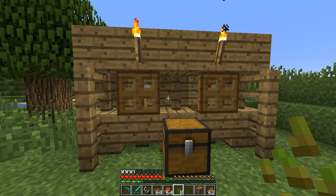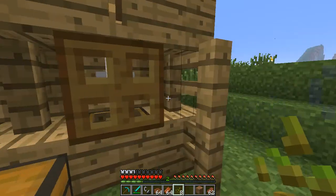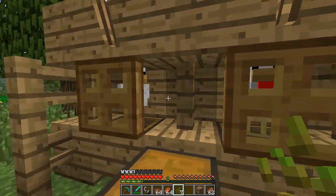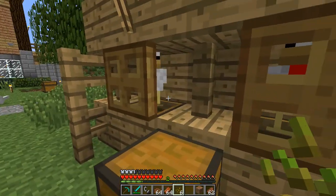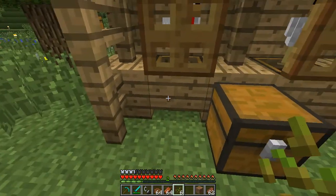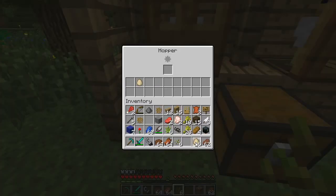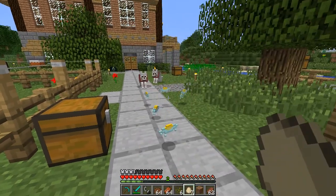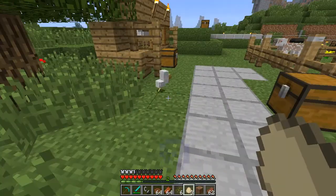In this little enclosure here I have two chickens. There have been some rather drastic changes to chickens in Better Than Wolves. First of all, you cannot make them enter breeding mode with seeds anymore. Instead, you feed them seeds in order for them to lay eggs, which will then end up in this little hopper here in my setup. I can then take the eggs and hatch them like in vanilla. This will either give me a bunch of raw eggs or a baby chicken running around.